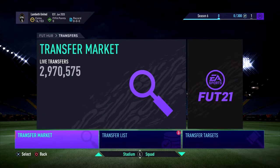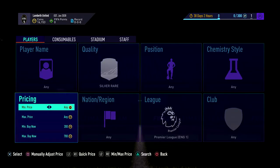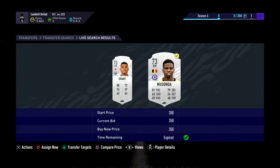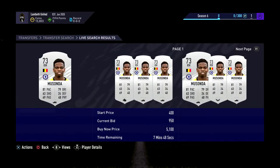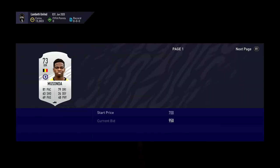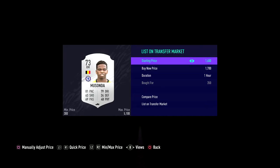Let me know down below if you want to see longer videos. Charlie Musonda — he goes for about 1.2k by the looks of it and we won it! That's 952 coins. That just proves straight away how easy this method is. We can literally sell him for 1.5 to 1.6k, but we're going to go to 1.8k because I don't need the coins back straight away.